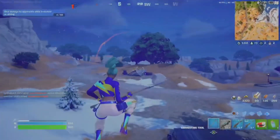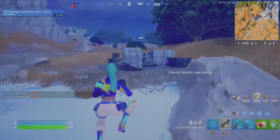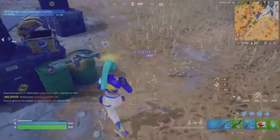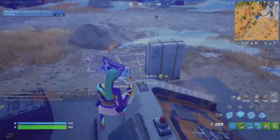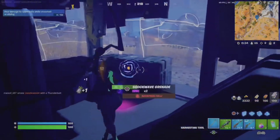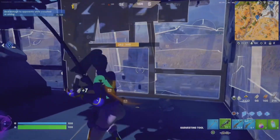Come over here to this bunker, loot around it, open your chest, and then you're going to want to switch to your metal that you got — cone everything — and then you can just break these and pretty much camp the rest of the game here. I'll skip to when this thing opens.